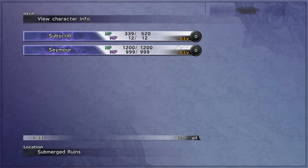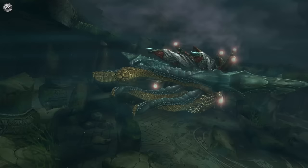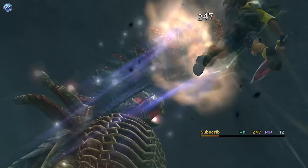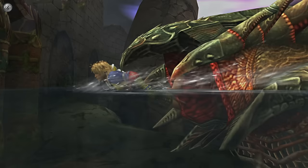Sadly, Seymour is impossible to use underwater. However, as I said earlier in the rules, we can still continue as water fights are mandatory to progress and are forced fights. Later on, though, we can actually ignore pretty much all water sections minus one. This will be one of the last few times we're forced to fight without Seymour.